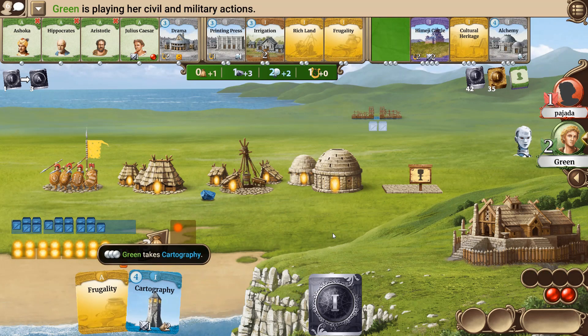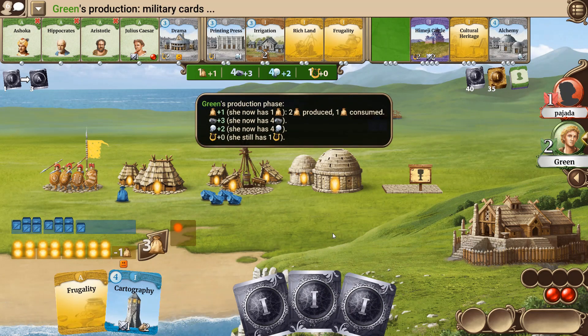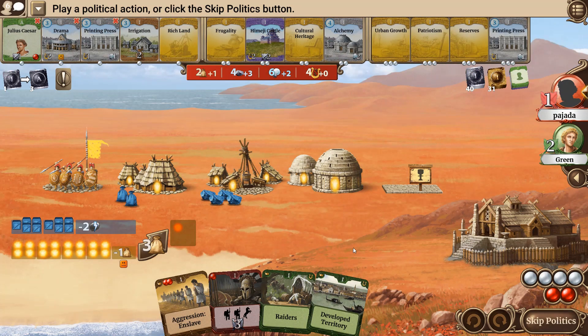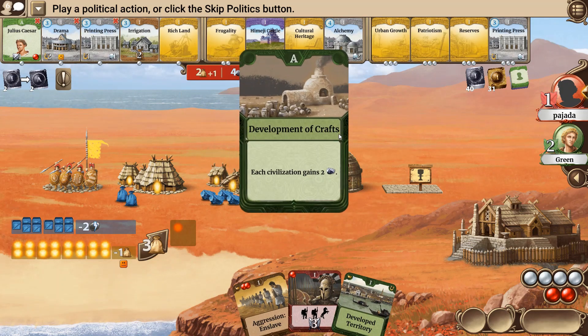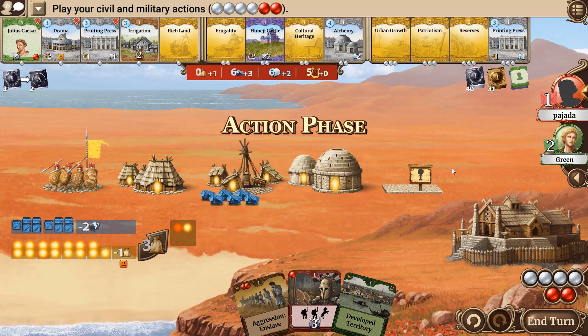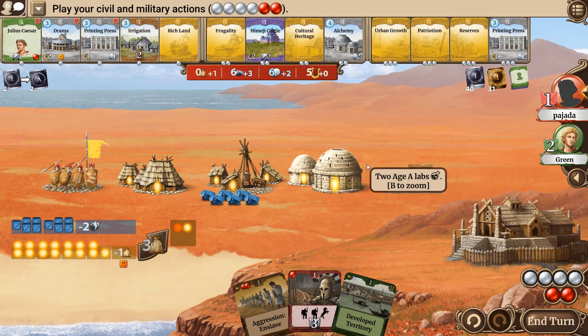Now we are waiting on a computer move, who takes cartography for free — and who programmed this artificial intelligence? I will play an event. Okay, another two rocks. And we are closely getting to my point. As you can see, without taking any wonders or leaders, we fast come to a situation where we have plenty of resources, but we don't have many things which we can do with them.